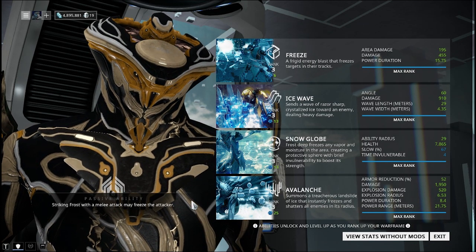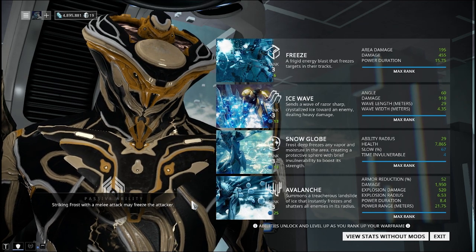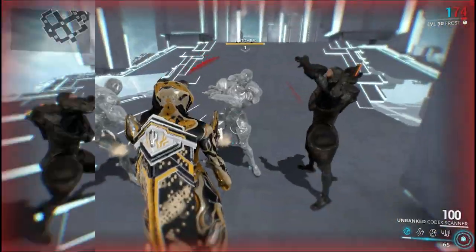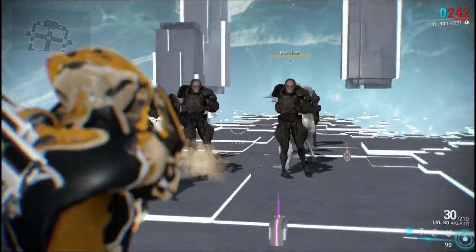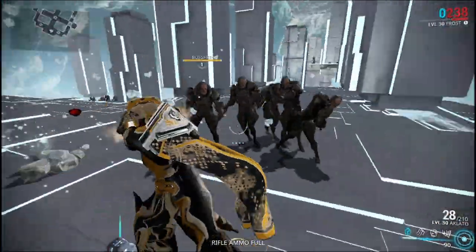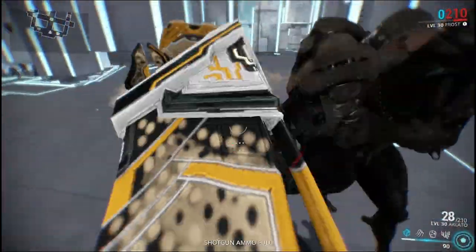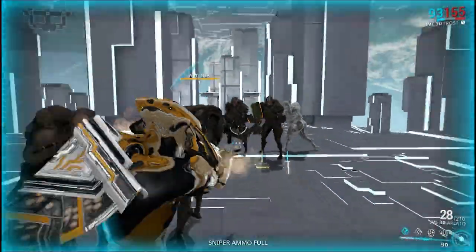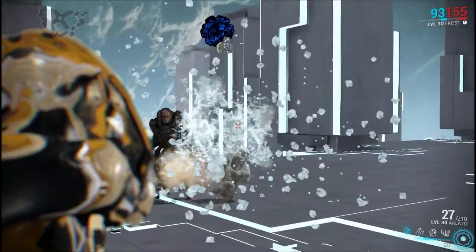Frost's passive is very simple and to the point. If an enemy attacks Frost with a melee attack, the attacker may have a chance to freeze completely and stay frozen — then you can come back around and shatter them into pieces. It's about a 50/50 chance, not 100% all the time, but it's nice — especially good for those Butchers in the Void.